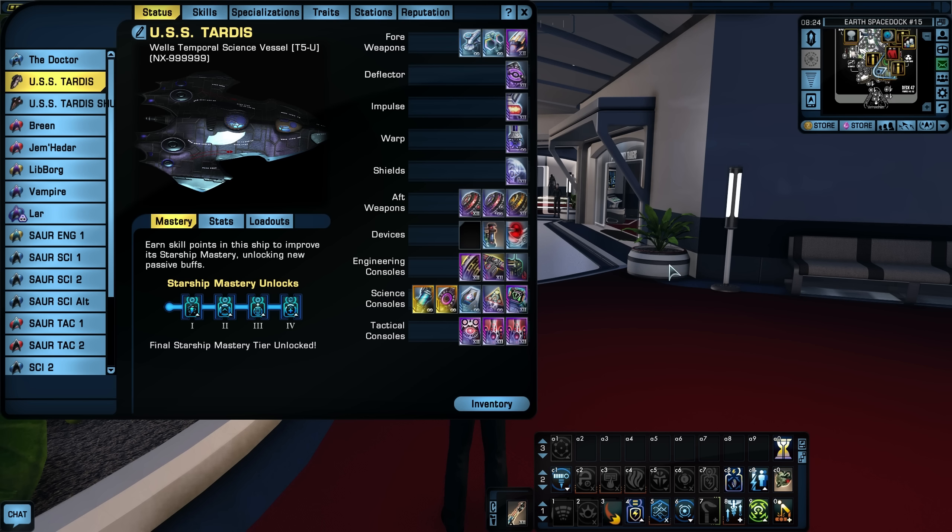That means all the Starship Mastery unlocks on it are unlocked — all four of them. Remember, Tier 5 U ships only get four Mastery unlocks, whereas Tier 6 ships get five. A Tier 5 U ship also cannot equip an Intelligence Officer — that is a Tier 6 ship only ability. But Tier 5 U ships have some upgraded features over a Tier 5 ship in several categories.